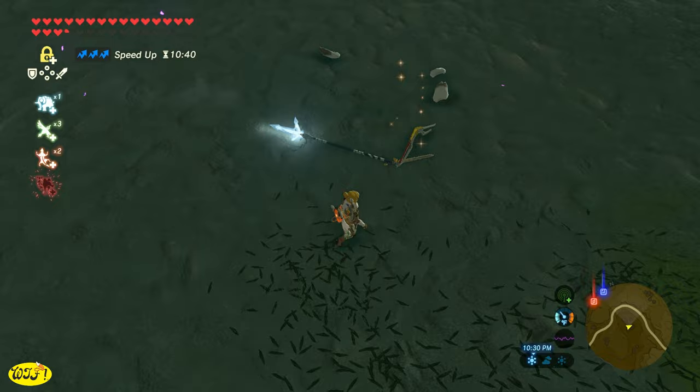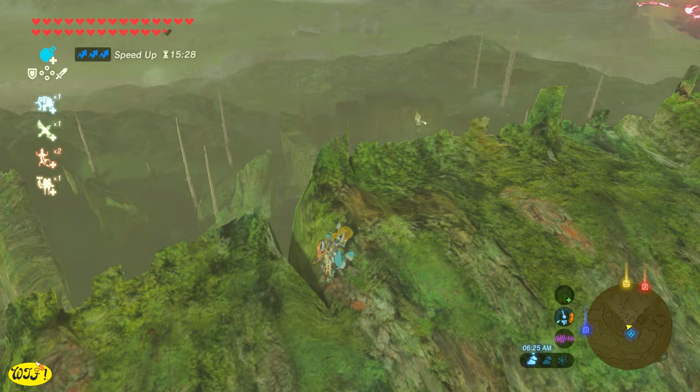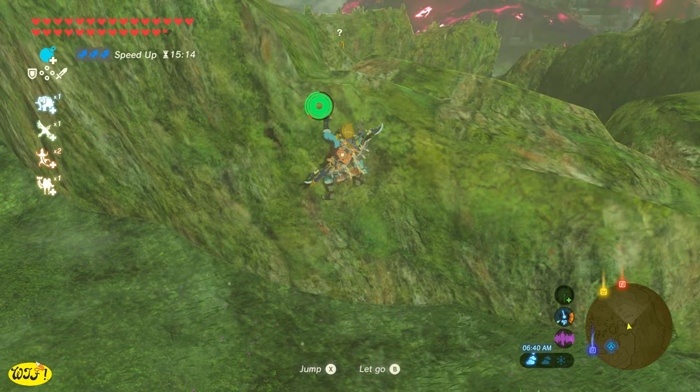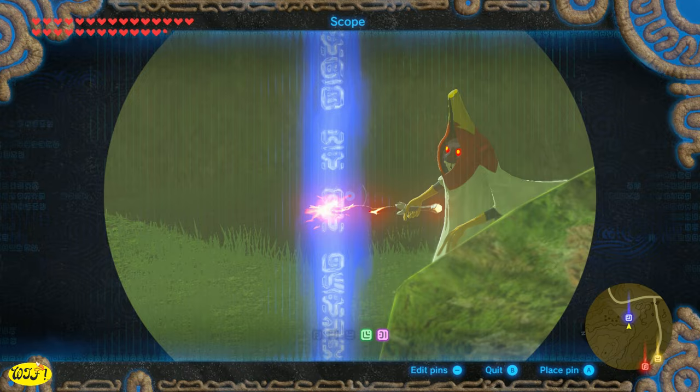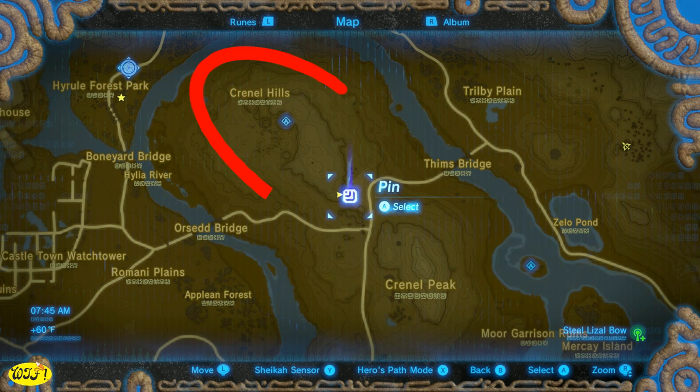Before we move on to Thunder Elemental Weapons, I want to show you that if you're looking for Elemental Rods, we can actually get them all in one place. We can get the Blizzard Rod, the Thunderstorm Rod, and the Meteor Rod right here in Crinnell Hills. If you want the Fire Rod, it's a little southeast of the others — it kind of sits off by itself — but all of these Elemental Rods you can pretty much get in one area.